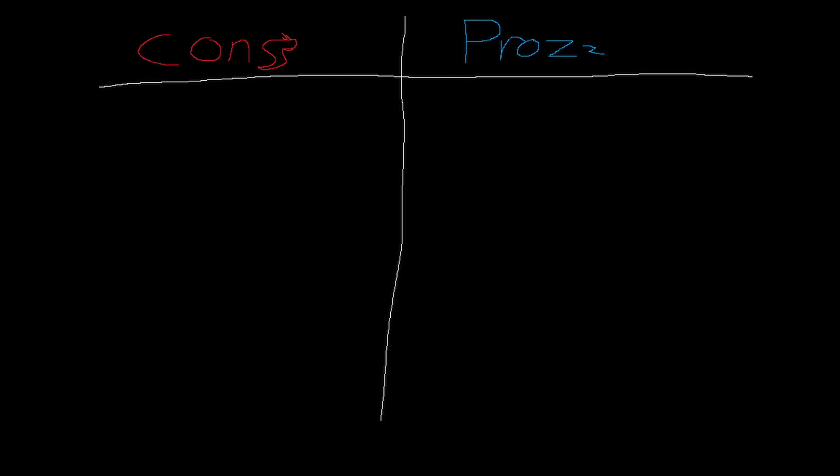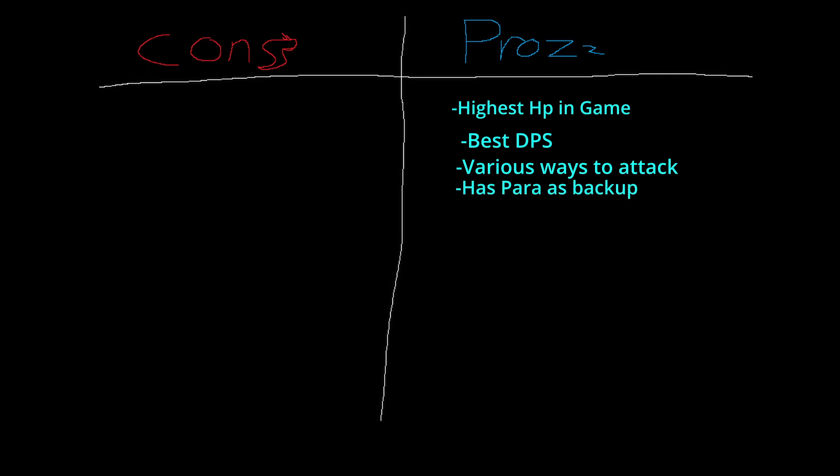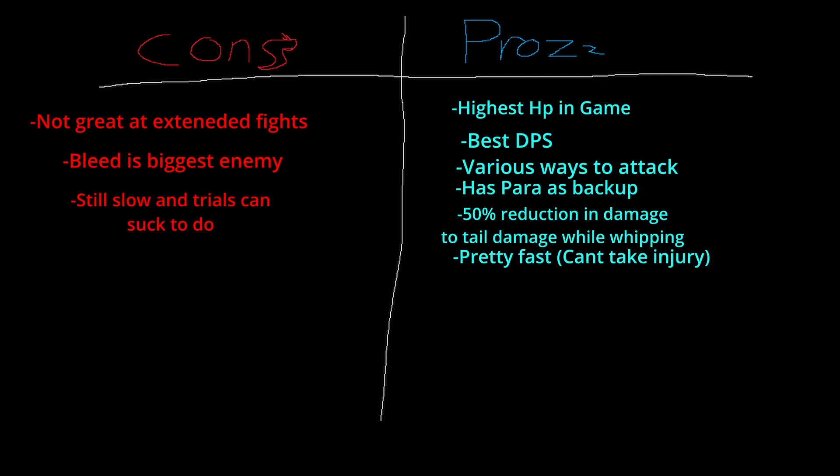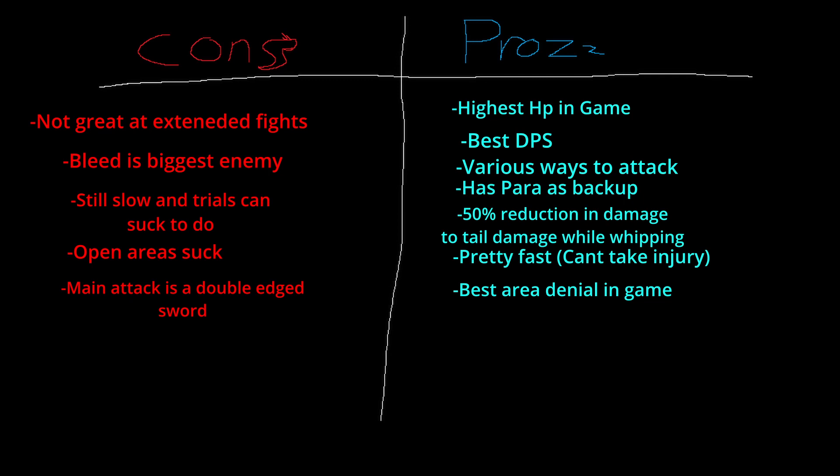Now we're going to go over the life strategies and the pros and cons of playing Apato. Apato truly is the tank of the game, and playing it is pretty fun once you learn how to use it. With it having the highest HP in the game, arguably the best DPS, various ways to attack from all directions, having what is basically a mini-rex as a herd mate, a 50% reduction on your tail when attacking, and its oddly fast speed, the most skilled of players will abuse this creature to wreak havoc on the server. That being said, it does have its weaknesses — such as being very weak to drawn-out fights since it does not heal very well, and bleed only makes this worse. Other than Psy, it is still one of the slower creatures in the game, meaning traveling can take quite a while and trials can be tedious. Being in the wide open can really suck, as Apato is very good at area denial, and being in an open space can make it hard to protect each other. Finally, its biggest flaw in my opinion is its tail — while being a great tool for keeping enemies at bay, it can be quite annoying, as you may save enemies from getting hit by your teammates from the knockback.